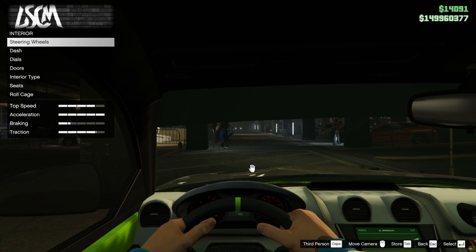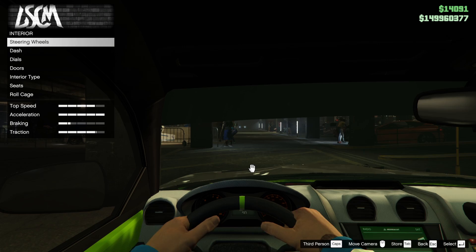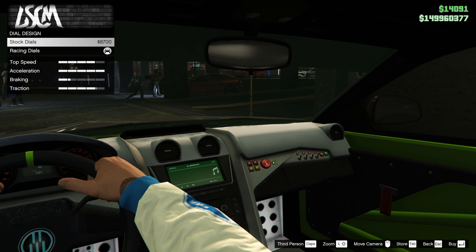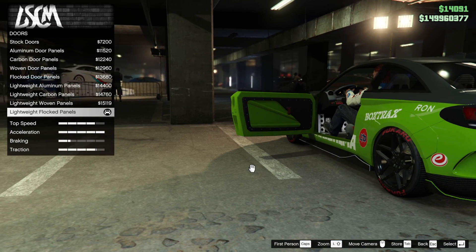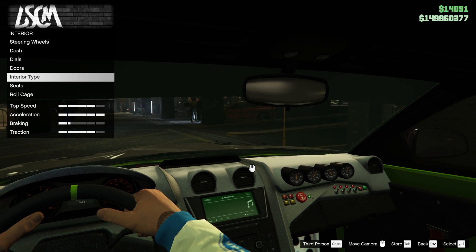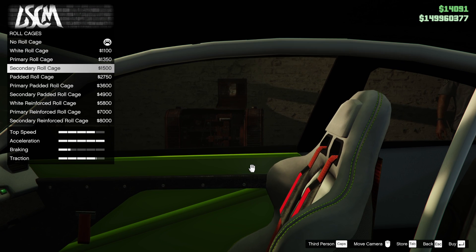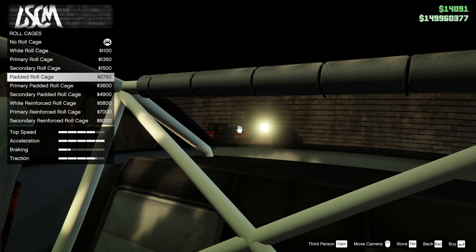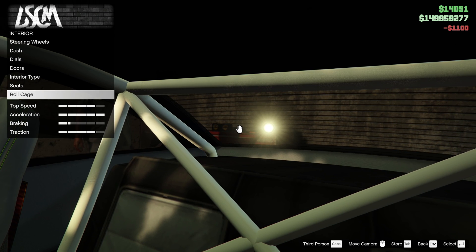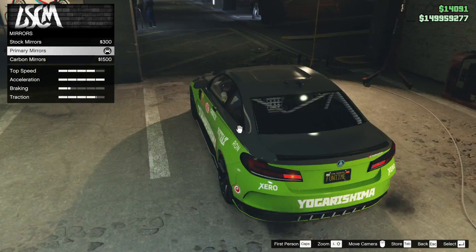Interior — look at all these steering wheels. Leaving the dash stock. We've got a flocked dash option, dials — too many dials. Doors, interior type — race interior of course. Seats — some carbon seats and other options. Roll cage — we don't have one yet but maybe we should put one in just to complete the race look. White roll cage, there we go.